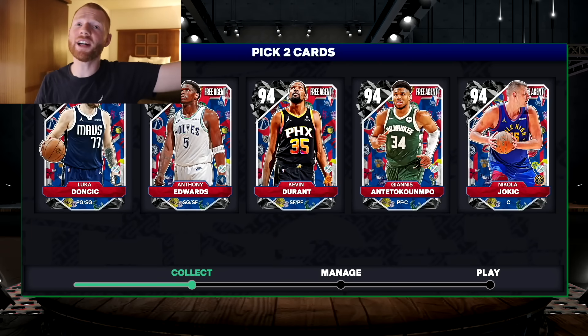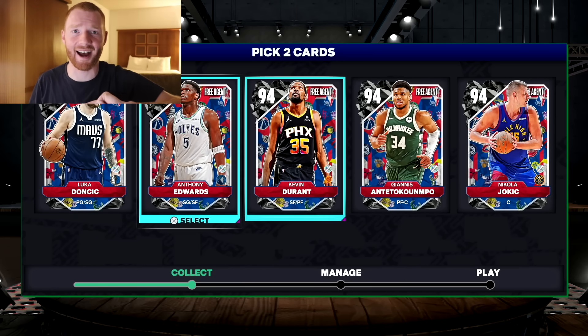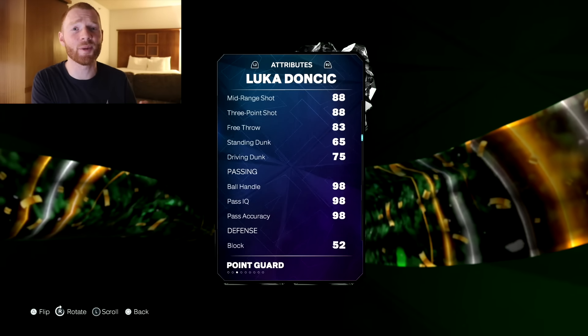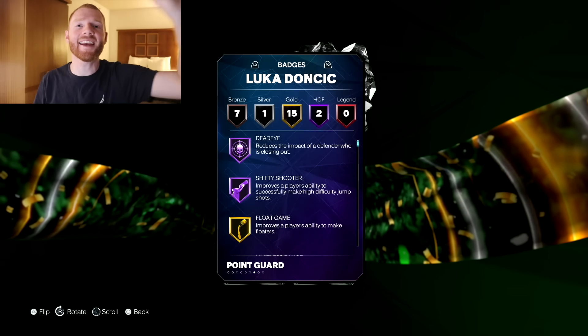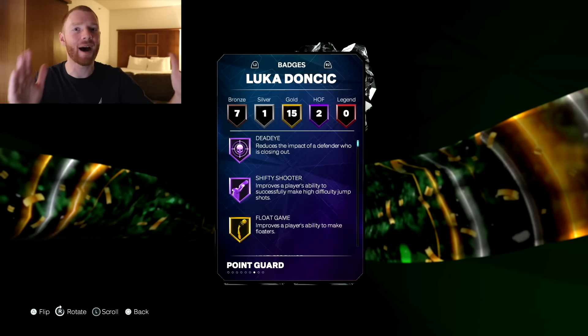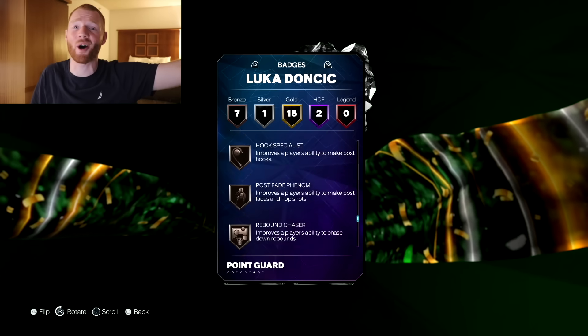Then it didn't really matter because we were able to see our free agent pack. We already knew the players in these, but they are very good. First, there's Luka Doncic — this card actually looks pretty good because he can shoot the ball. I thought his speed was going to be pretty low, but it's actually not too bad at an 84. His defense is awful though. He has two Hall of Fame badges — Deadeye and Shifty Shooter — and the rest of the gold ones are pretty nice too.